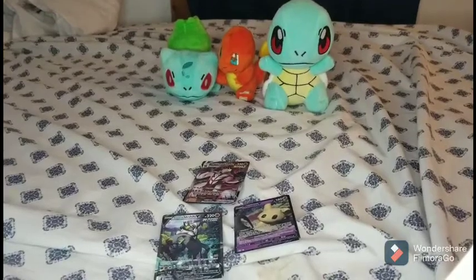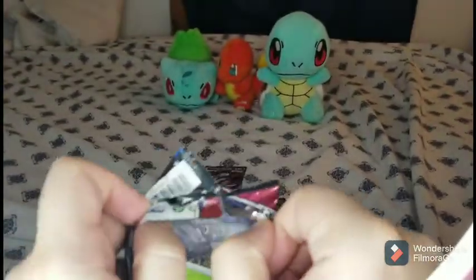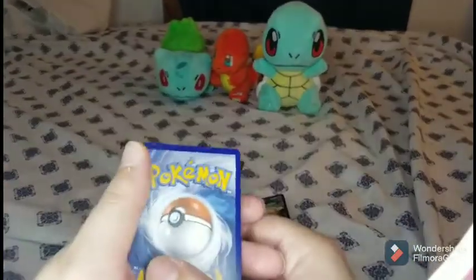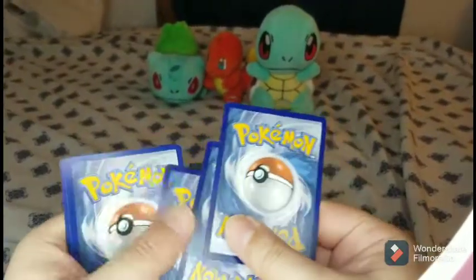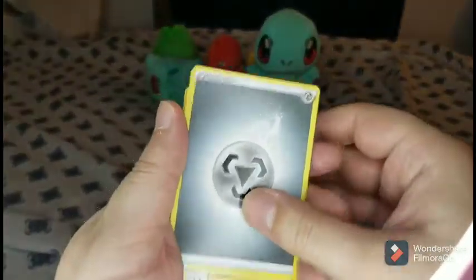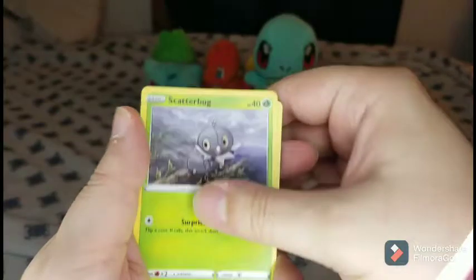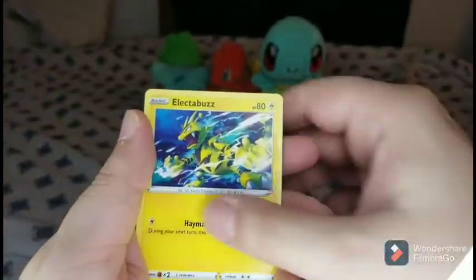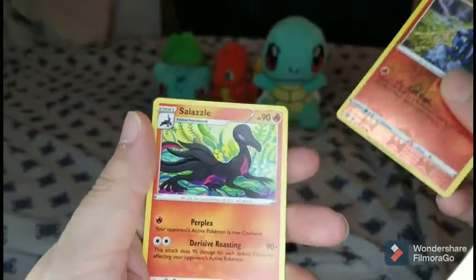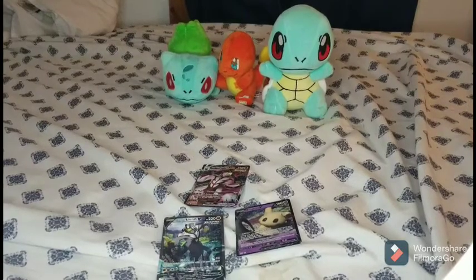All right guys, onto the last pack of the day — wish me luck. Hopefully this is another lucky pack; get another VMAX, the Rapid Strike Urshifu or something. I'm trying to get through this video quick too because the UFC fights are on tonight and I always look forward to those. All right, I think we got a Metal energy, Swordward and Shieldbert, Crawdaunt, Dual Blade, Scatterbug, Honedge, Piplup, Electabuzz, Bellsprout, reverse holo Salazzle — and another Salazzle. All right everybody, as always, if you enjoyed my video please like, comment, and subscribe. Thank you for watching.